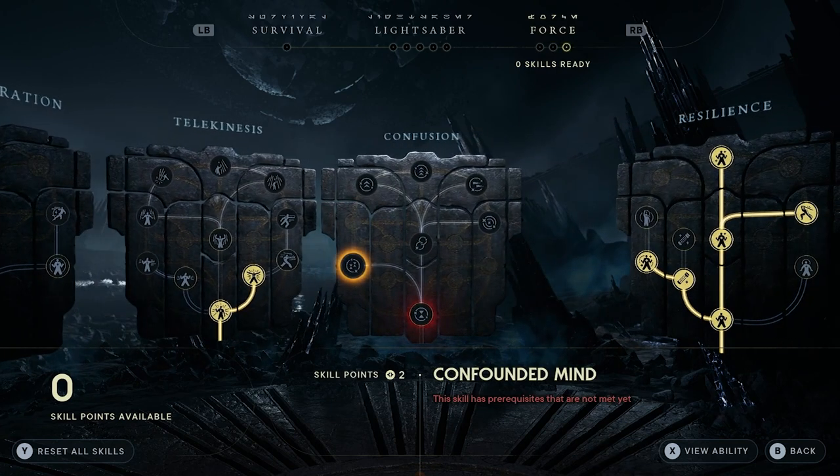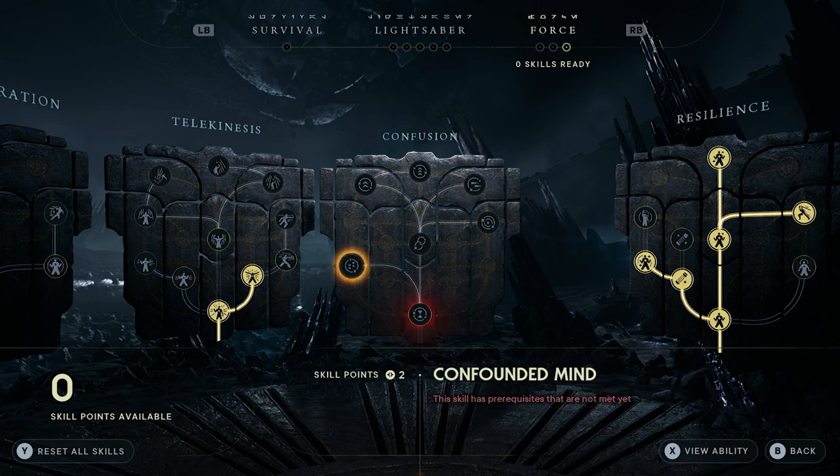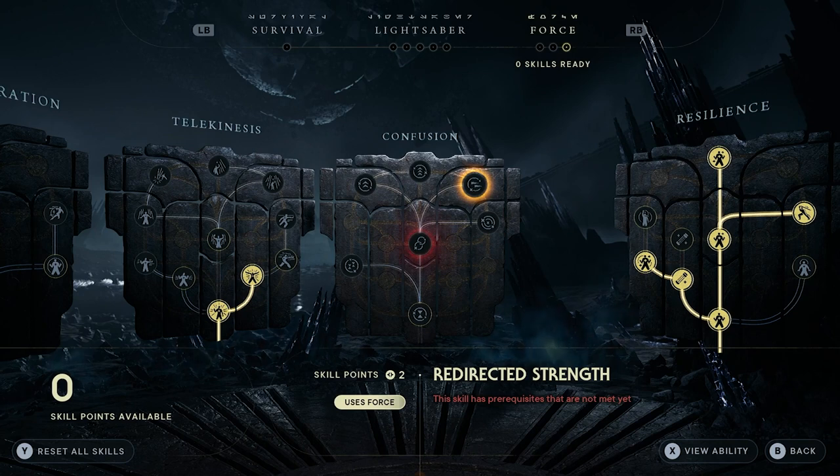And then finally on to confusion — we have addled mind, confounded mind, greater confusion, amplification, redirecting strength, confusion mastery, and finally superior confusion.